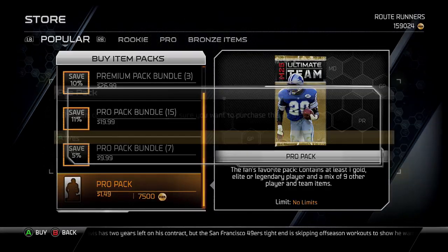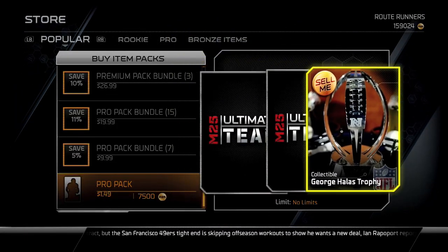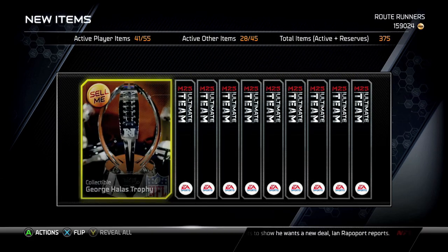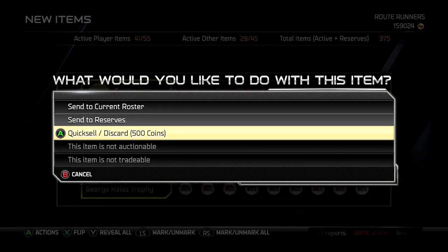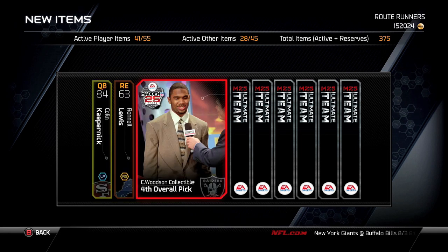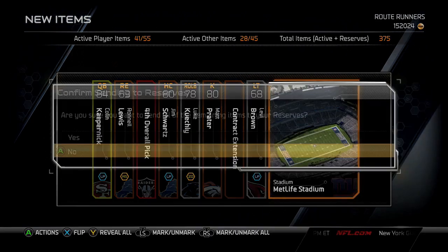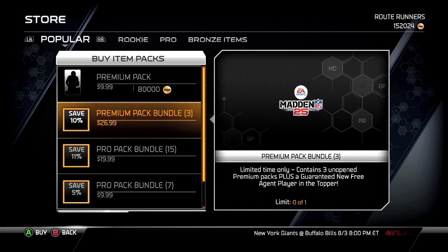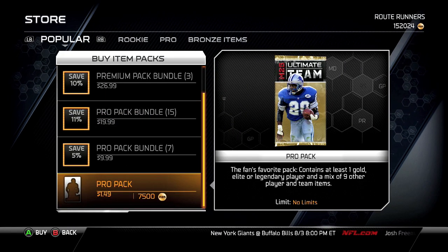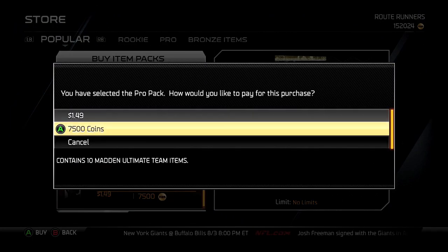Alright, 500 coins, I'll take it — Charles Wilson collectible. Yeah, that pack was trash. I still have 152,000 coins so we've still got a ways to go.